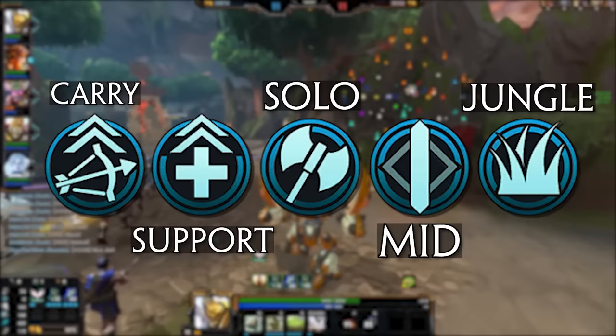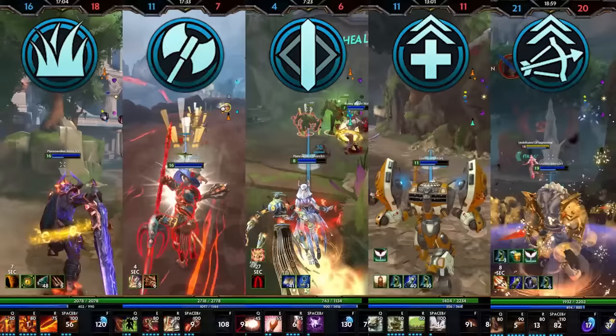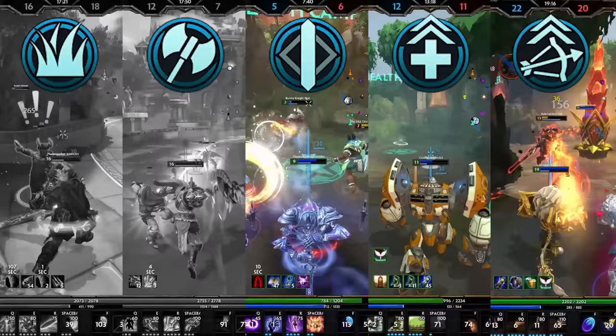The five roles of Conquest form the backbone of how a match plays out and are essential to learn to a basic level, since you won't always get your preferred role when you queue up. Each role has its own job to fill, and the synergy between them has been carefully crafted over many years. My personal recommendation is to pick your two favourite roles and go in-depth on those, but also learn the other three roles — especially support — to a basic level, so you're not that guy who says they can't play support whenever they get it.